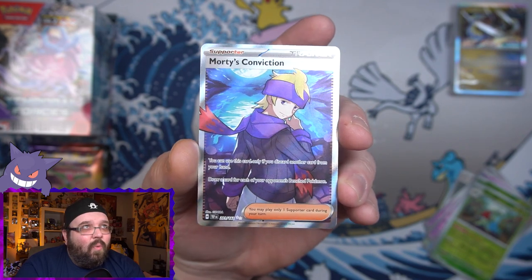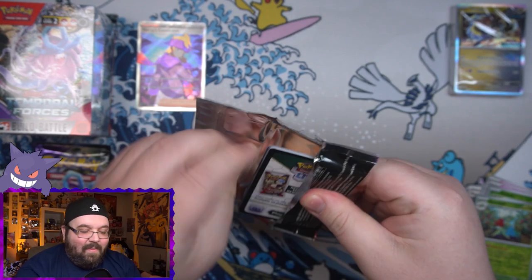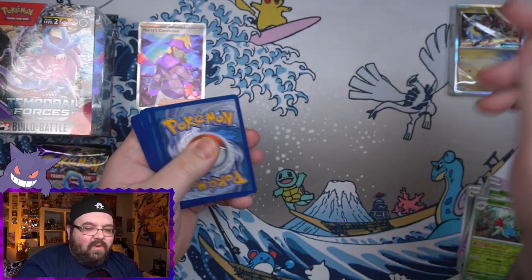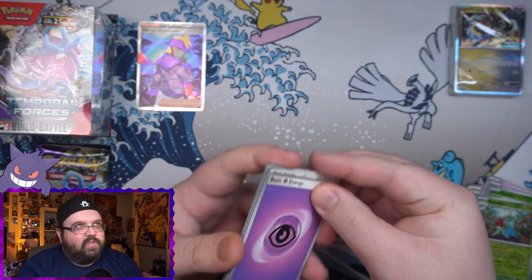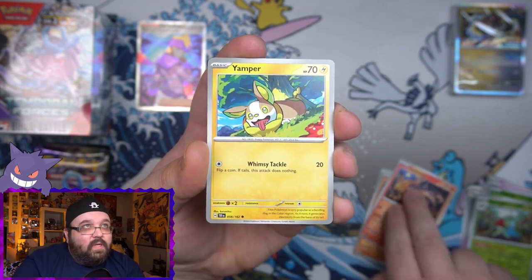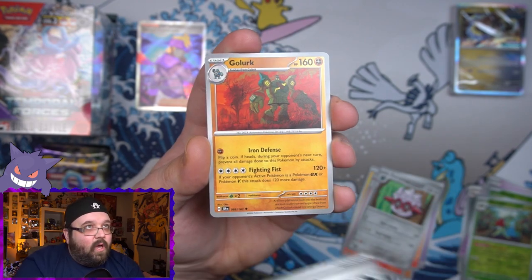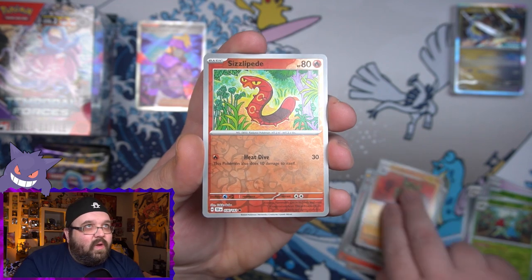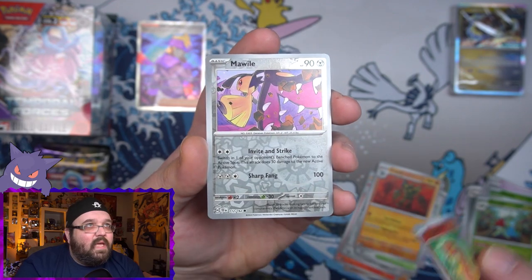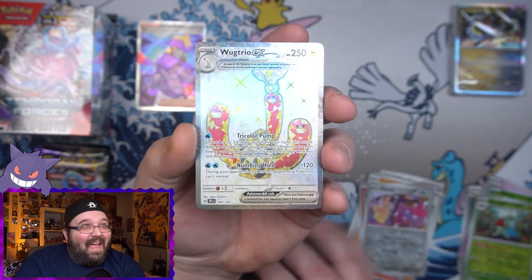I'm a little sad it's not the SAR, but it is still a full art trainer and that card looks awesome. I actually don't think I've seen the normal version of this — what a nice first hit! I would be happy with starting off a build and battle kit with that. There's a code for that one, but you can't use these codes until the official release of the set, so if you're watching this video you still have a good chance to grab them when the set releases.